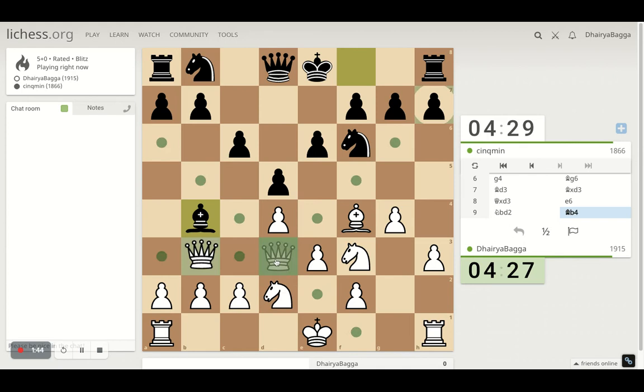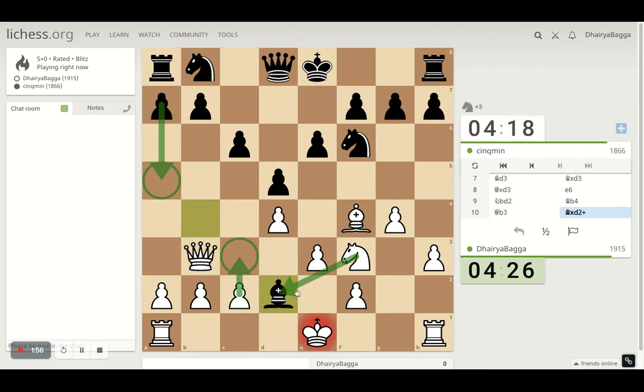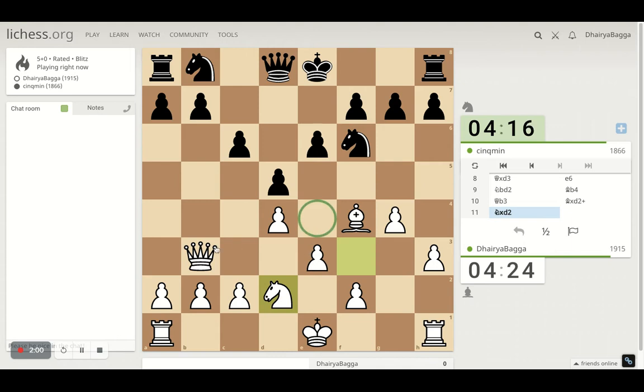If the opponent takes, I can take with the Knight. If he doesn't and just pushes the pawn forward, then I have this beautiful pawn to C3. So opponent takes, I will take with the Knight - again controlling this square, and I am attacking the pawn on B7 as well. The Bishop is eyeing the right place too.